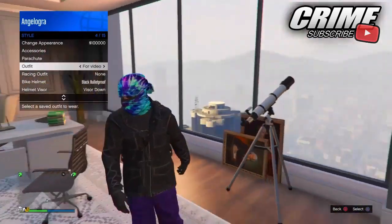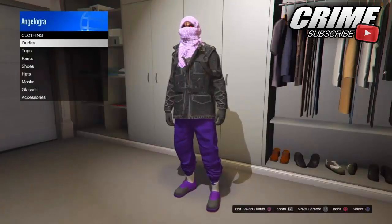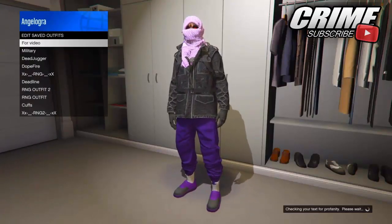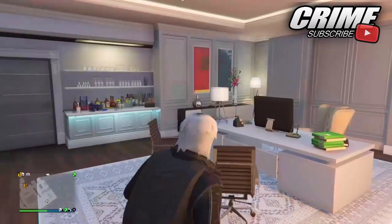From here, select the outfit and as you can see right here the mask will be transferred over onto this outfit. Then save it as an outfit, and from here do the telescope glitch once again.